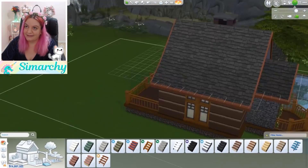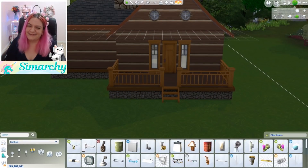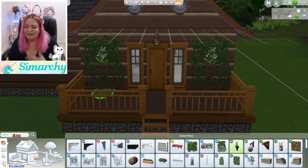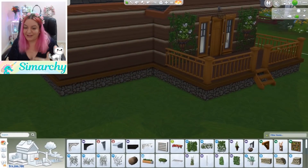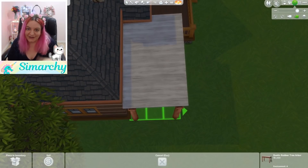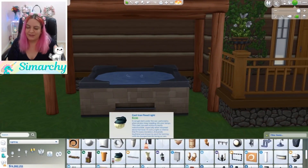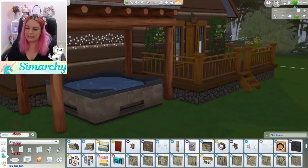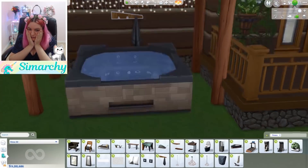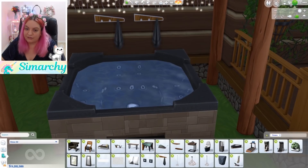I got to play with Get Famous in London — EA sent me out for Sims camp and the new items are just amazing. I'm so grateful and honored that I was even given that opportunity. Getting to check out all the new items and go through all the color swatches was a dream come true. There is a video of that — it's called Build Buy Overview Get Famous in my recent videos. There are just so many items, it's overwhelming. I literally could not wait to get my hands on them again.